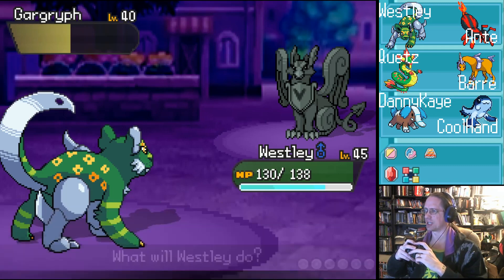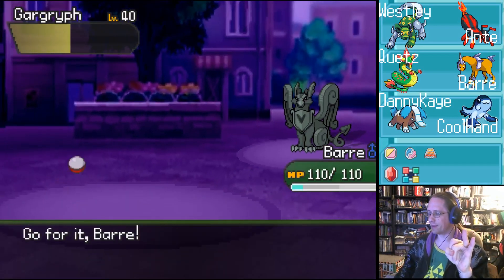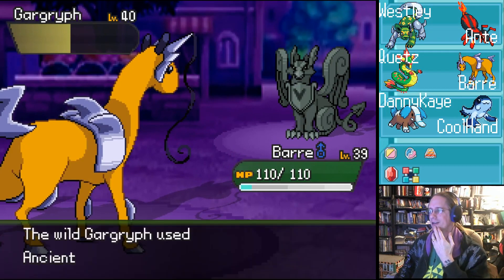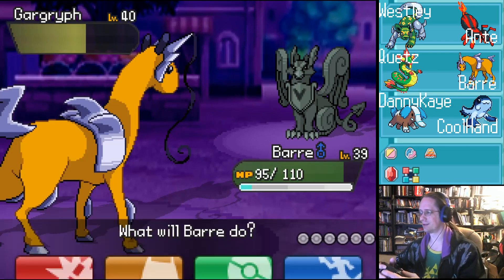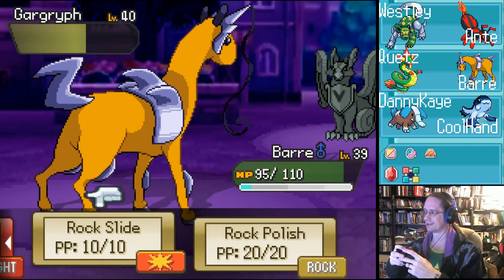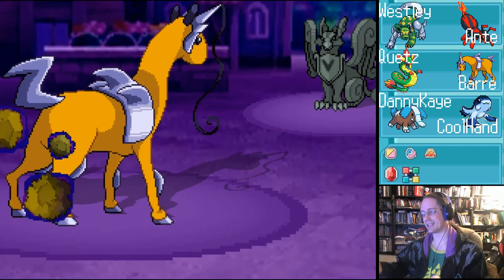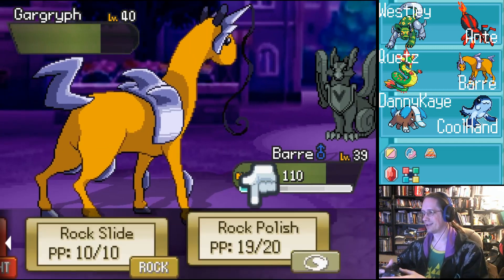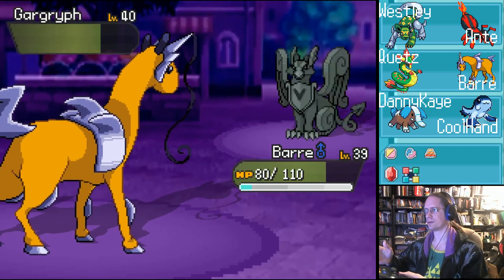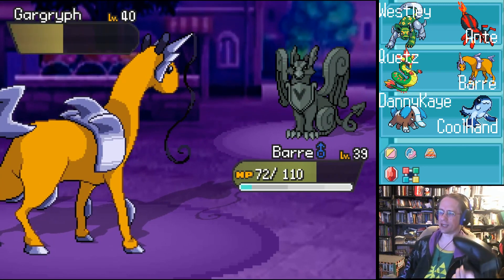You're recovering very well, actually. Bar is perfect, because the rock-steel typing puts me at a solid place. This Garglyph is surprising me in a few ways and I kind of like it. I got good resistances. While they don't take damage, they heal? Huh. I'm going to Rock Polish. I think I can do some serious damage — I just want to build in some safety. Steel doesn't care about Stealth Rock. Let's throw a Rock Slide its direction, which I think is going to hit neutral. It did hit neutral. So yeah, as long as it doesn't take damage, it heals. That is curious.